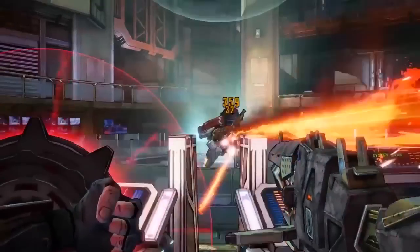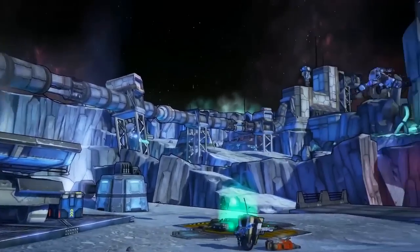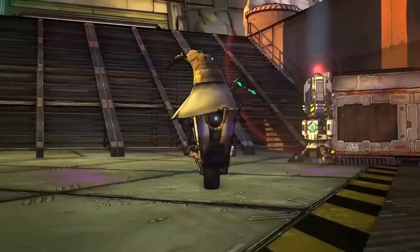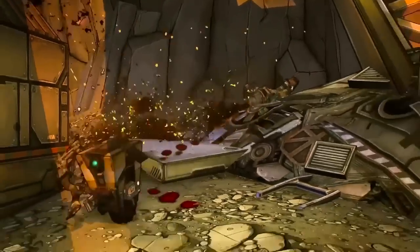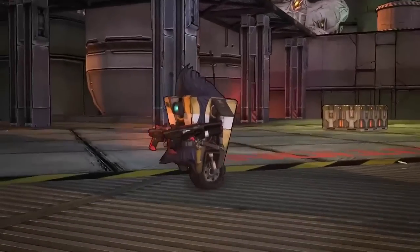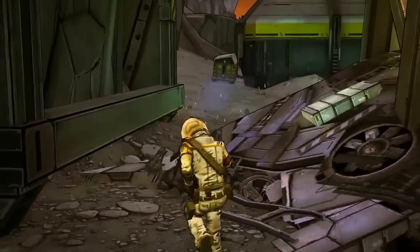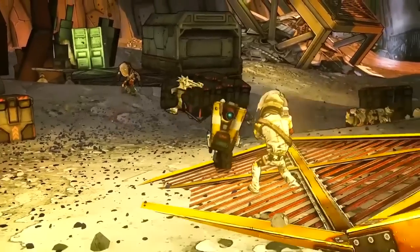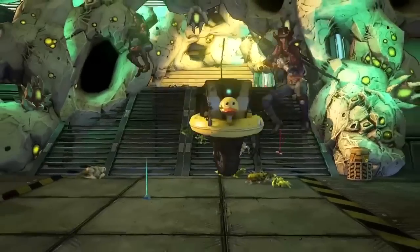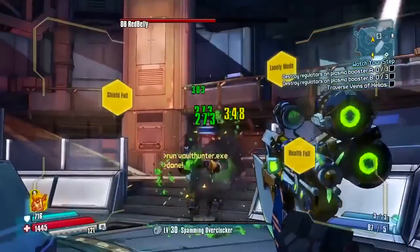Claptrap is of course a Vault Hunter — everyone wanted him to be one. His ability is kind of weird: he scans the battlefield and changes his abilities accordingly. He can sometimes act like the Gunzerker from Borderlands 2 and dual-wield weapons, sometimes go full melee like Krieg pulling out his meat unicycle, or sometimes grow wings like Lilith. It's very random — occasionally it'll make all your teammates start floating, sometimes it just won't do much at all.